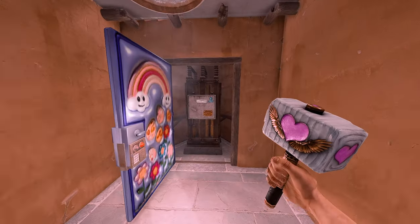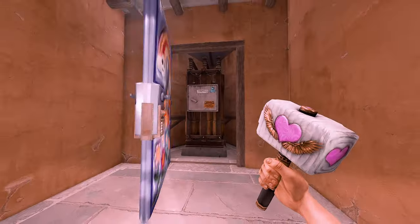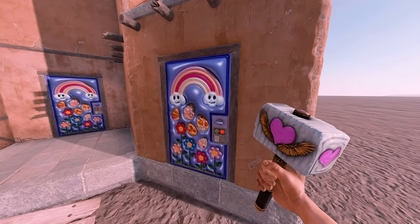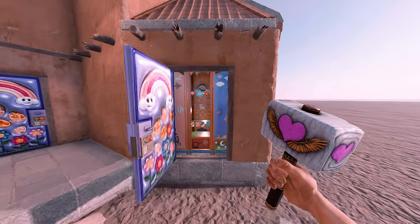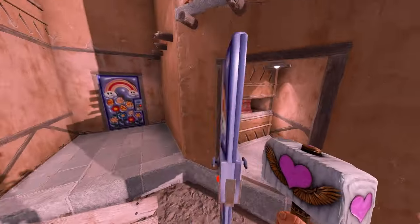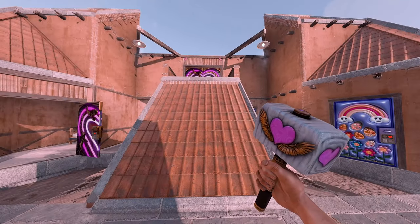It doesn't just have to be loot — you can hide other important deployables such as batteries. A locker covers up a single door really nicely and you can hide things behind there. Lockers are the main go-to for covering up most of these gaps and there are a couple of ways you can hide loot using that method.